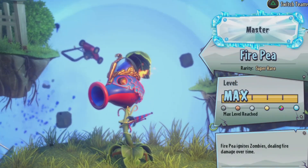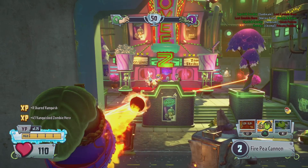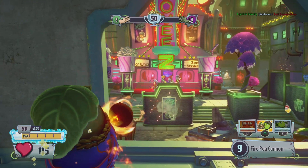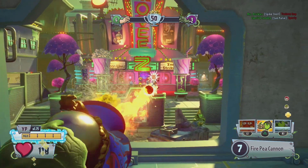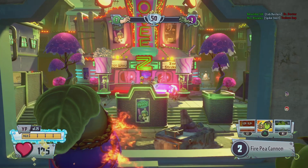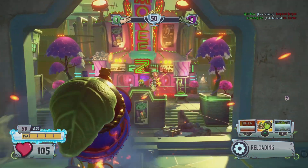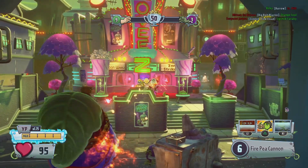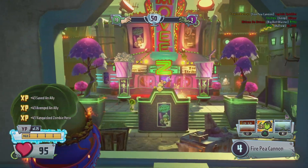The Peashooter is a great attacking character, and that's your main role — going out attacking and defending points. High ground is very much preferred while using a Peashooter. That's pretty much it for the role. As for abilities, just like most plants in this game, you have three abilities.